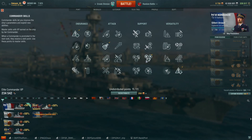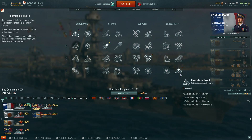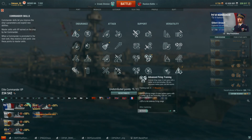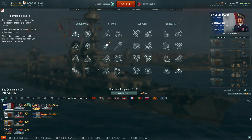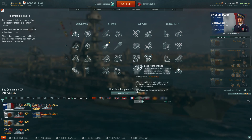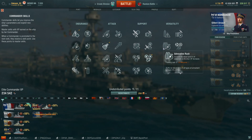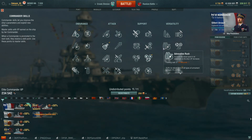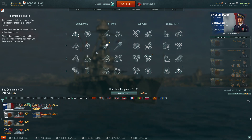For captain skills I highly recommend: Priority Target, Expert Marksman, Superintendent for the additional heal, and Concealment Expert. From there you could diverge — for a manual secondary build, AFT is very beneficial, helping both AA guns and secondary guns. Fire Prevention is very beneficial. You could get Basic Firing Training for better secondaries, and if you're bold, Manual Fire Control. Adrenaline Rush is highly recommended — always nice to have guns firing faster as you lose health. Possibly High Alert so damage control comes off cooldown quicker.